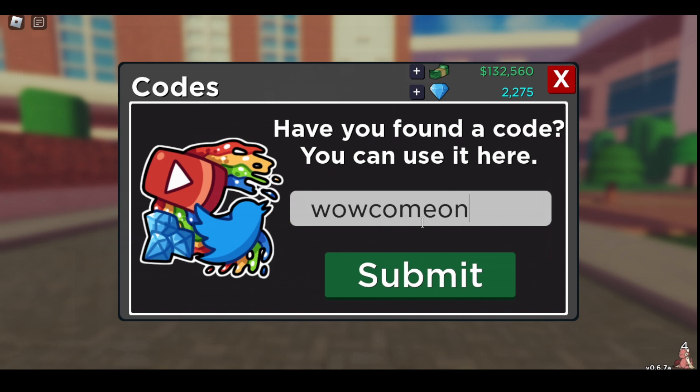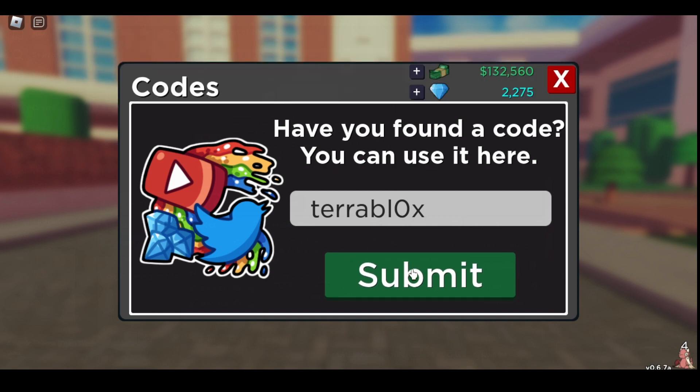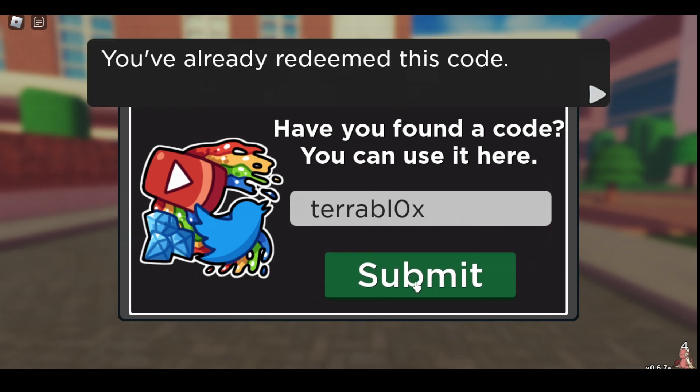Next one is Bile Clamp On — 15,000 cash. Terra Blocks gives you a Colour.